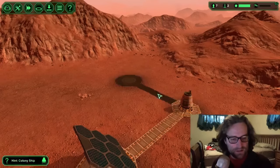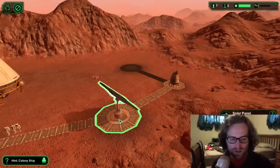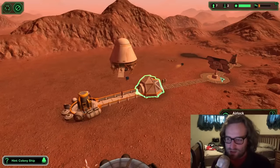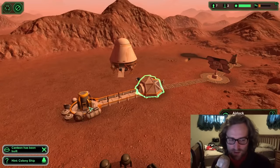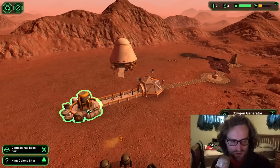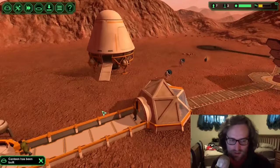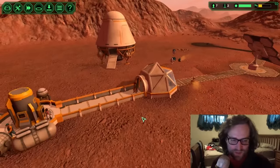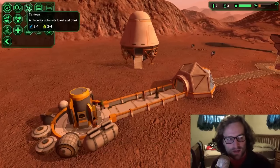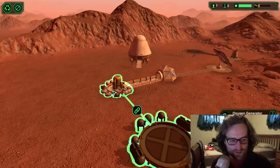So let's connect these. Wind turbine, water extractor, and your solar panel — pretty much what you need to get started. I got my airlock so my guys can come in here and not be exposed — so they can now breathe. They take off their spacesuits. But we need some more stuff. We need a canteen for one. Oh, I already built one. Derp.